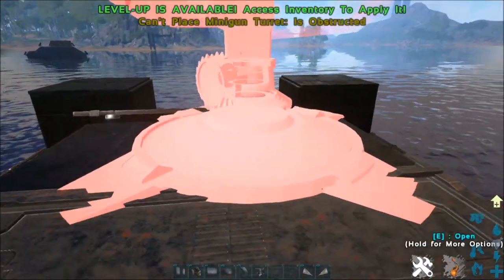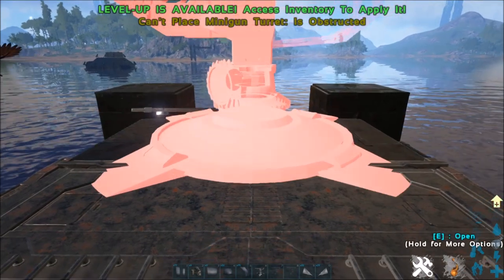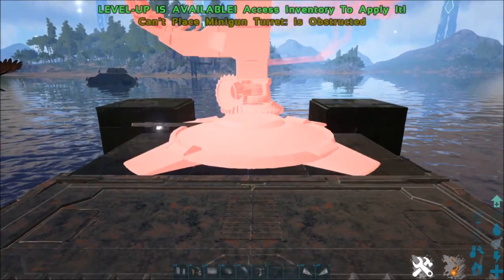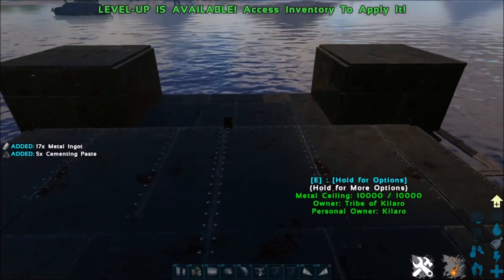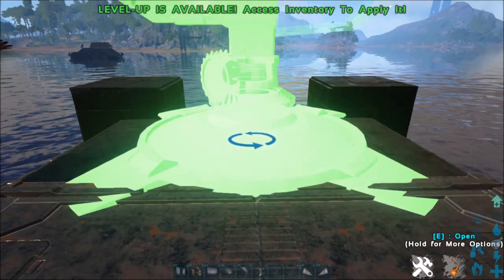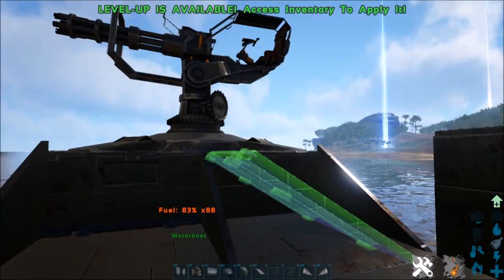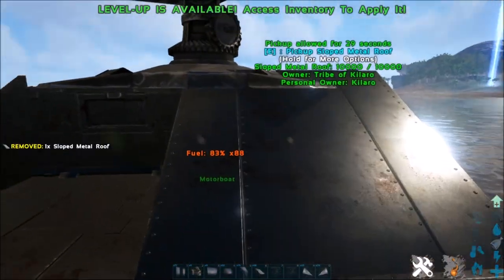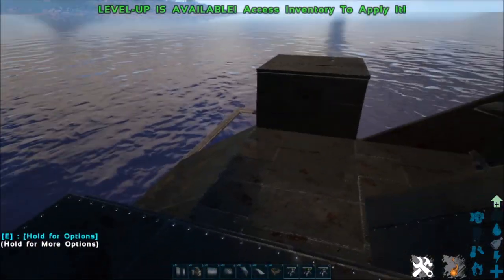Back up on top, we're going to put our minigun on this little double ceiling here. I honestly think we need to take this roof off to place it, so if you're building this, you're going to want to place this turret right there before you place that roof. So we're going to put the roof back — and with luck, first try. That's the kind of luck I'm talking about.